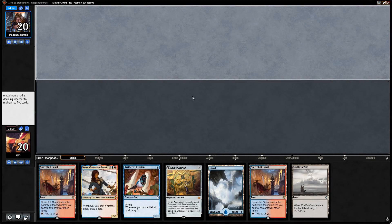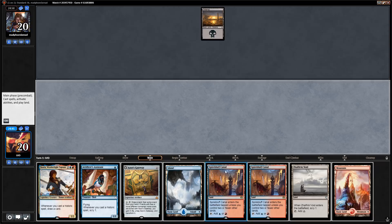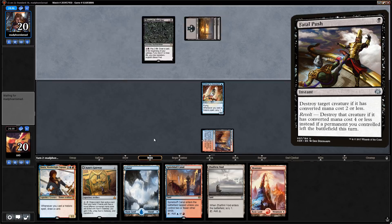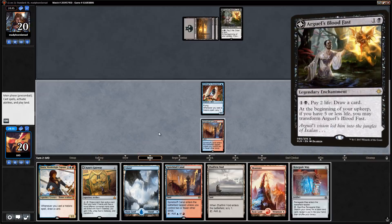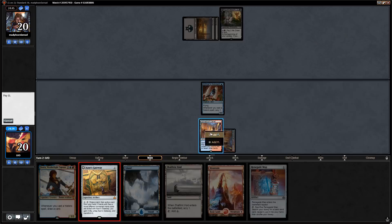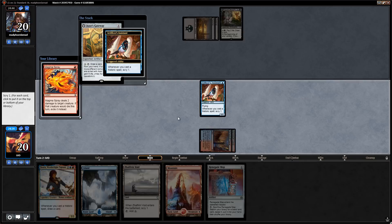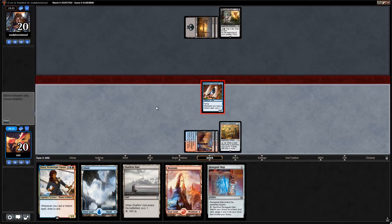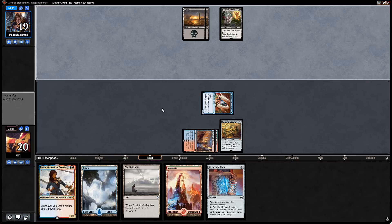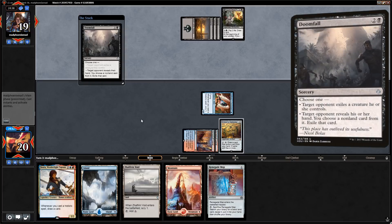We're on the draw and this looks like a keeper — four lands is on the high side but we have the assistant and the gateway to ensure we don't flood out. Spirebluff Canal into assistant, no fatal push. Turn two they play Bloodfast, so we'll have to try and deal some damage so they don't draw too many cards. Second Spirebluff Canal into gateway, scry with the assistant, probably don't need a Magma Spray, get in for one.